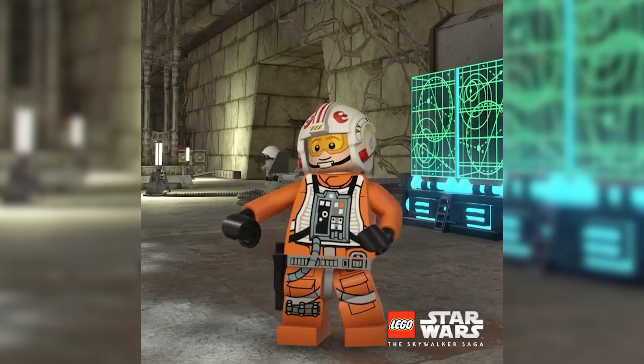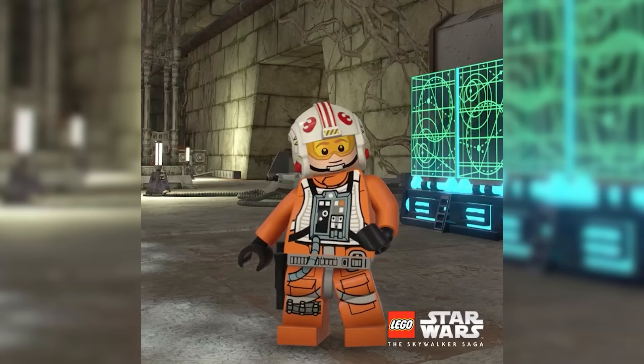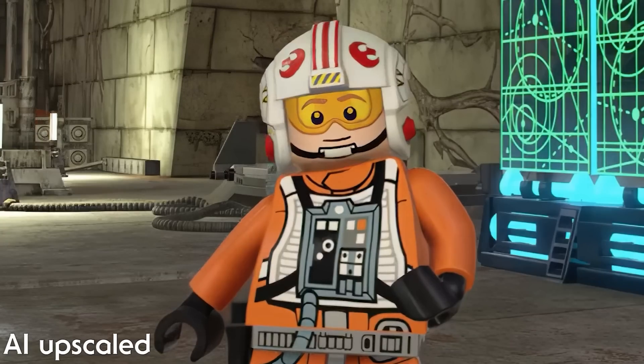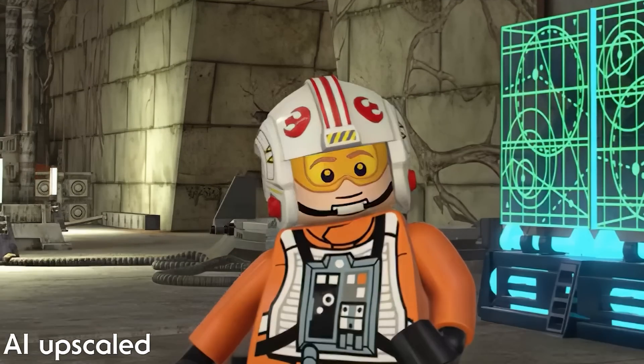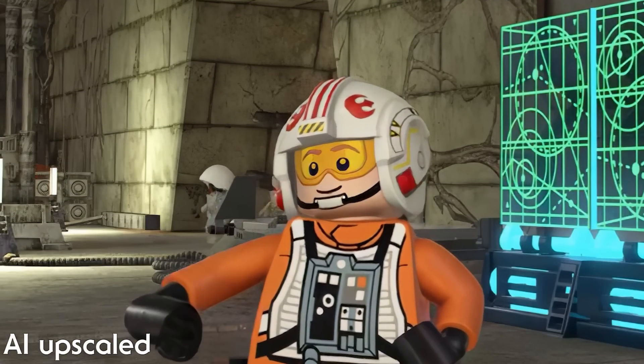Next up is inside the rebel base on Yavin 4, and it looks amazing. This is Luke in his pilot outfit with a pistol by his side. Behind him you can see some of the rebel engineers that work on the starfighters walking around.